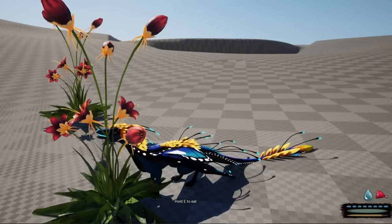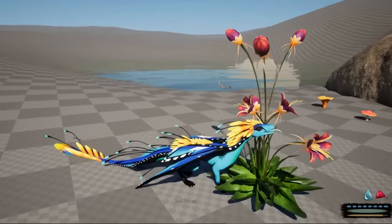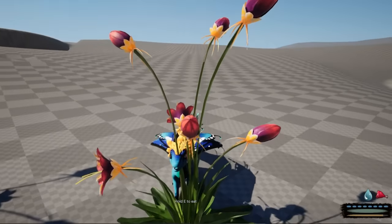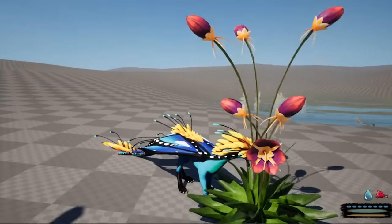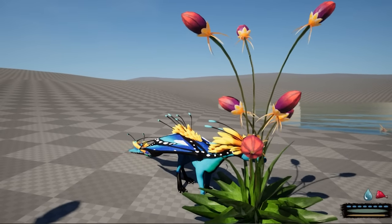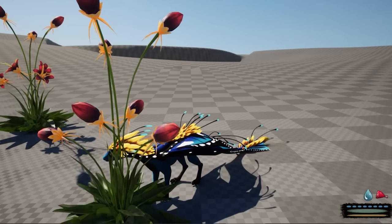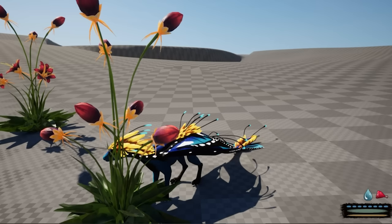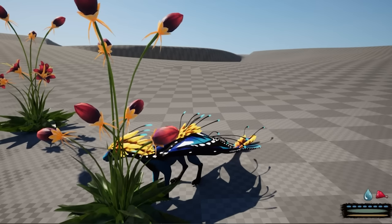I wanted to show you the Bio Dragon and its food source. The Bio Dragon is different — you survive off of nectar and flowers. If you watch closely, you'll see some of the flower buds begin to close on this plant as it begins eating. Subsequently, some of them will start to bloom again and reopen, allowing you to continue eating. If all of the bulbs are closed, you will not be able to get any nectar or food source from this plant.